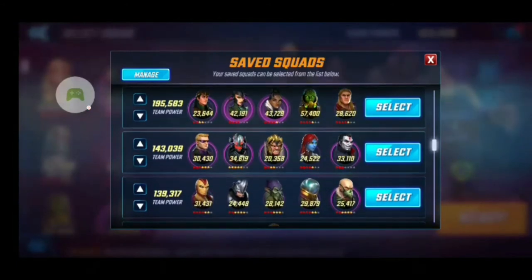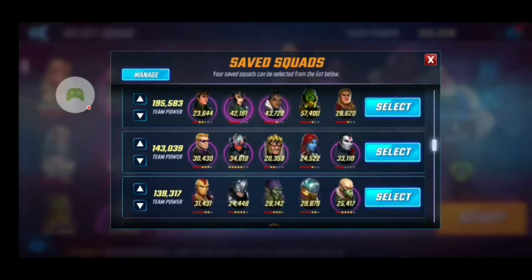Then we have the team with Shuri, Doctor Strange Supreme, Thor, and the Asgard trio. That team I use for raids — it's actually a really good UR6 team that I like a lot. It'll get me a good 3-4 nodes on difficulty 4 of the Ultimus Raid 6.